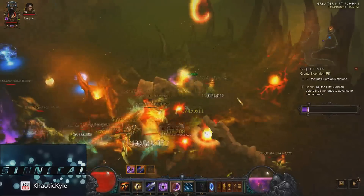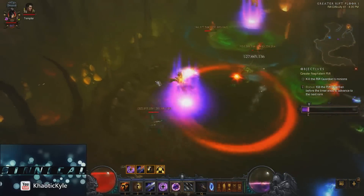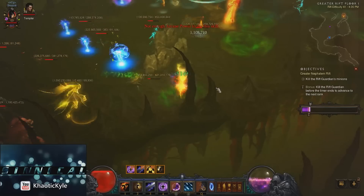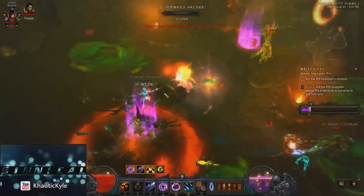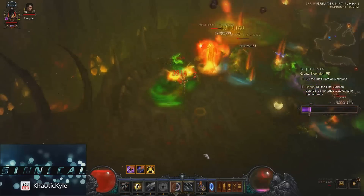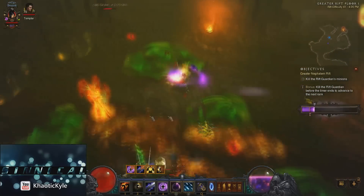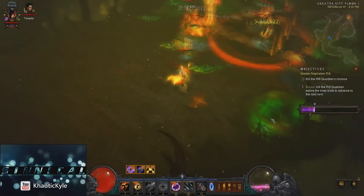As long as you don't proc your Unstable Anomaly, you can pretty much keep pulling forward, making sure you're not in any danger of proccing or instant proccing, and then get out as soon as you can. That's why you've got Teleport with Safe Passage — it's got bonus damage reduction so you can just go through and not take damage from range arrows, monster affixes, monster attacks. You can take the reduced damage and continue to kite forward.